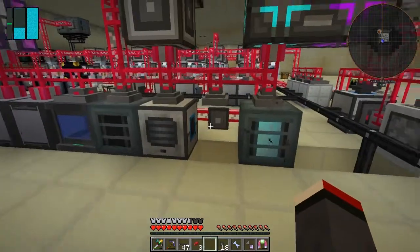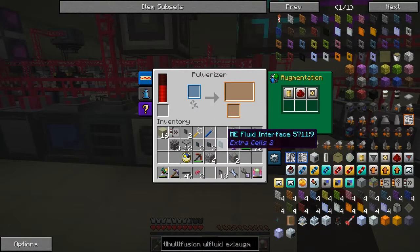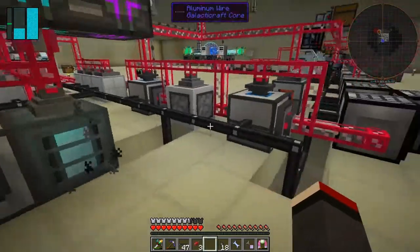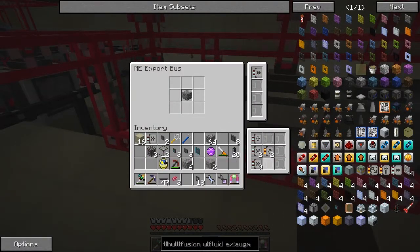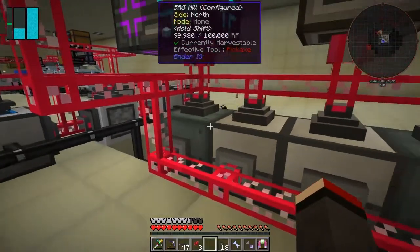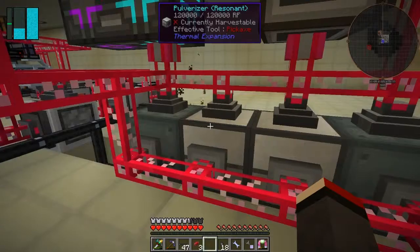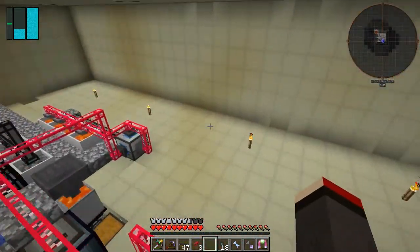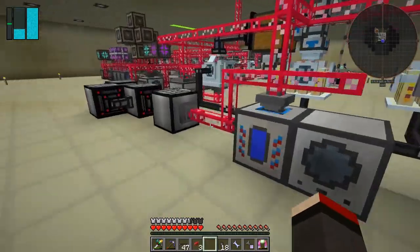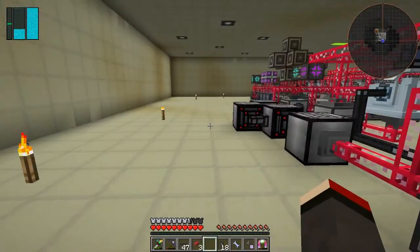I should be able to put this one back and it should start working as-is once it gets power again. Now we've got these three augmentation slots so it obviously needs cobblestone to come in at a faster rate. Let's give it two speed upgrades and see if it's actually working. It doesn't seem to have any cobblestone at all. What's actually happened is this has been using all the mass cobblestone.